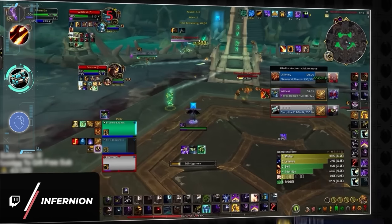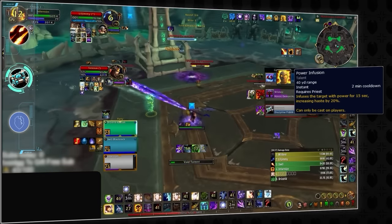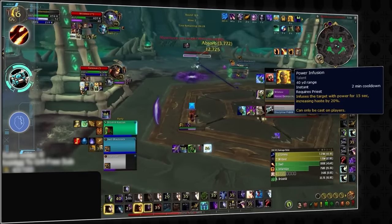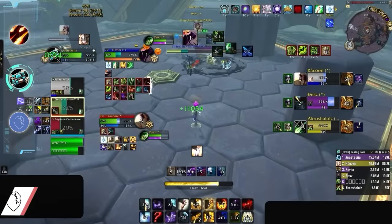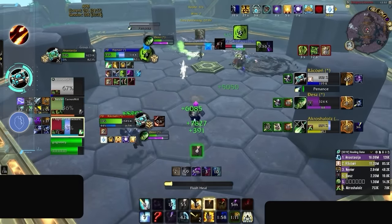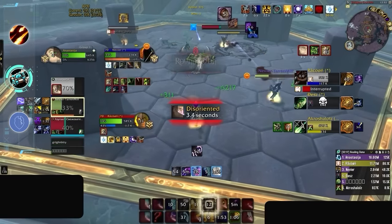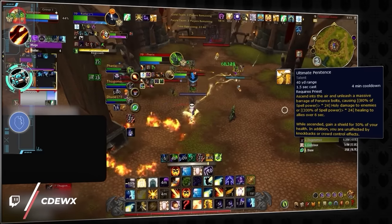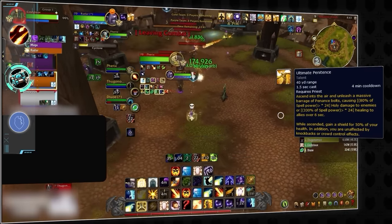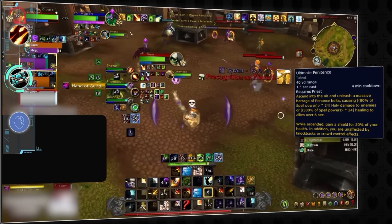Moving on, priests have also had Power Infusion nerfed to a 15 second duration, down from 20, and the haste reduced to 20% from 25%. This is probably related to how it syncs with other classes in PvE, but it's still a bummer in PvP. It's not all doom and gloom for priests though, as they can now use Shadow Word: Death on Howl of Terror and Psychic Scream, making priest vs. priest battles more skill-based rather than undead having a huge advantage. Discipline has also gained the new ability Ultimate Penitence, which does huge healing or damage and causes the priest to become immune to crowd control. When you see a priest trying to get this cast off, aim to kick it before the initial cast completes or they will easily heal through all your pressure.